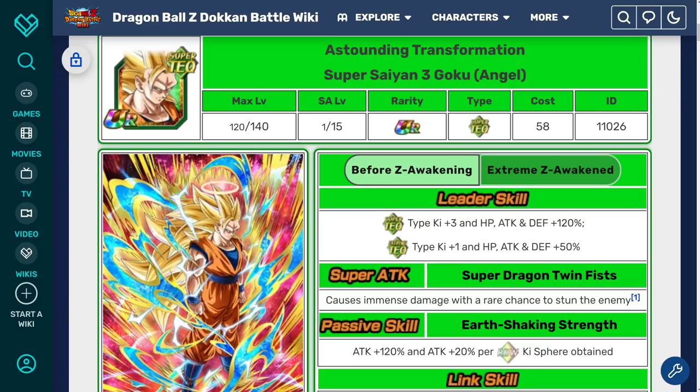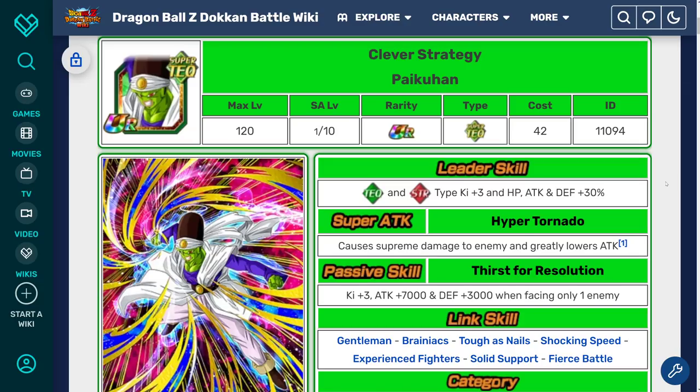Welcome back to another Dokkan Battle video. It's pretty late here right now, about 4:20am, and I was just about to go to bed. But I know a lot of you guys have been waiting anxiously for this info for quite some time, so I decided to stay up just a little bit longer to bring this to you as early as possible. I'm talking about the Extreme Z Awakening details for the Tech Super Saiyan 3 Angel Goku. And apparently the Tech Pycon is also going to be getting an EZA soon, which I wasn't aware of, but we'll talk about him in a second. Let's start with Goku first.